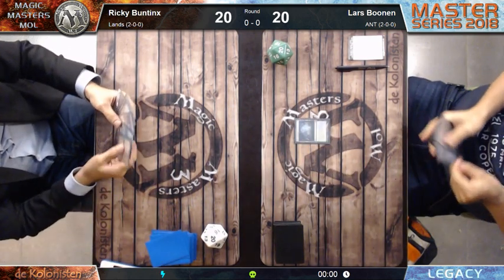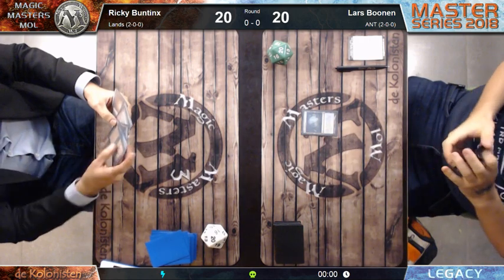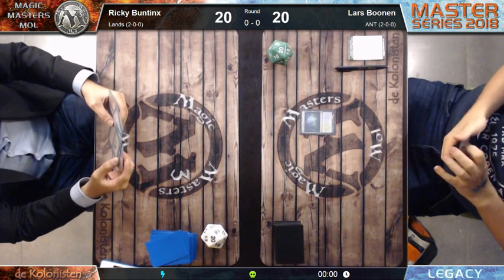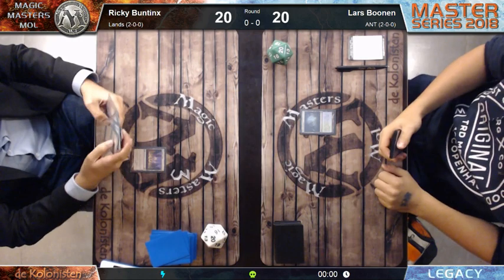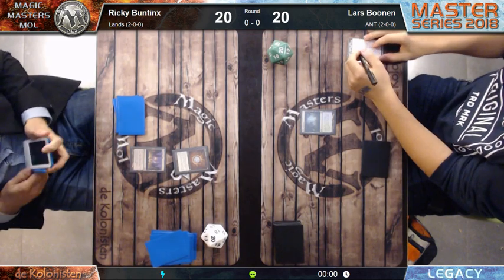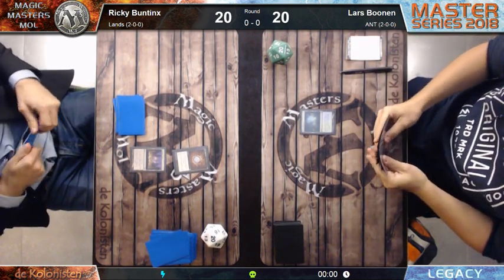They have four Thoughtseizes in the main deck - that's what I said. They're playing more Thoughtseizes than the rest. Four Thoughtseizes, four Duress, and they're not playing any Cabal Therapies anymore. Ricky Buntings opens with Thespian Stage and Mox Diamond.